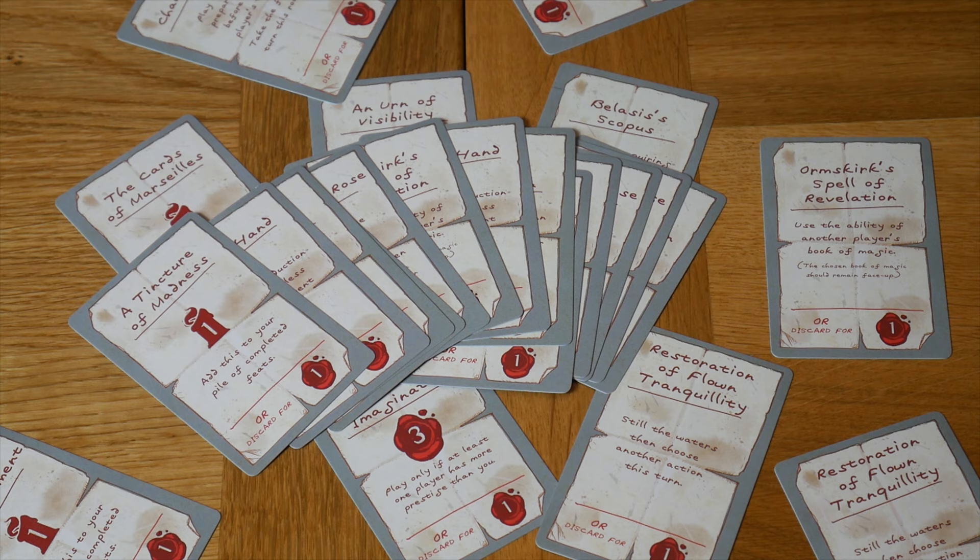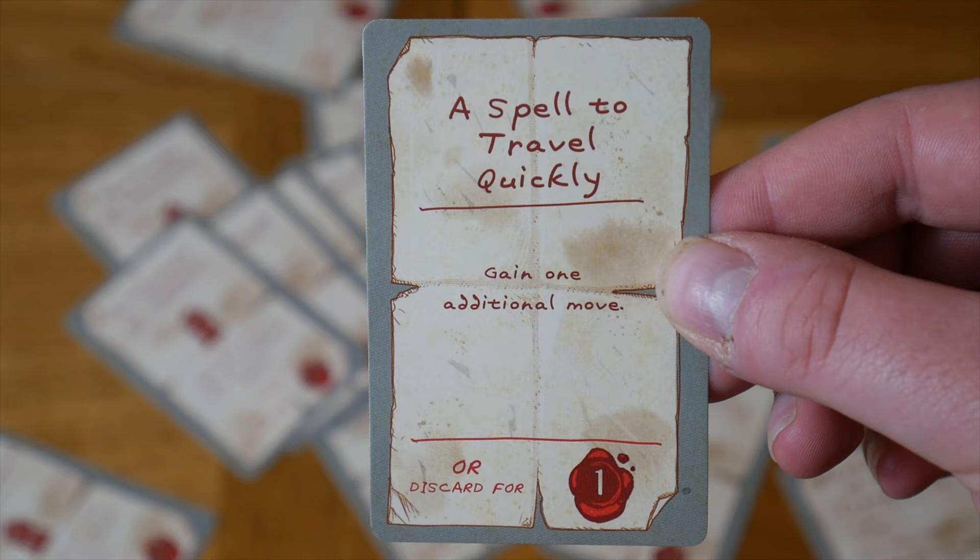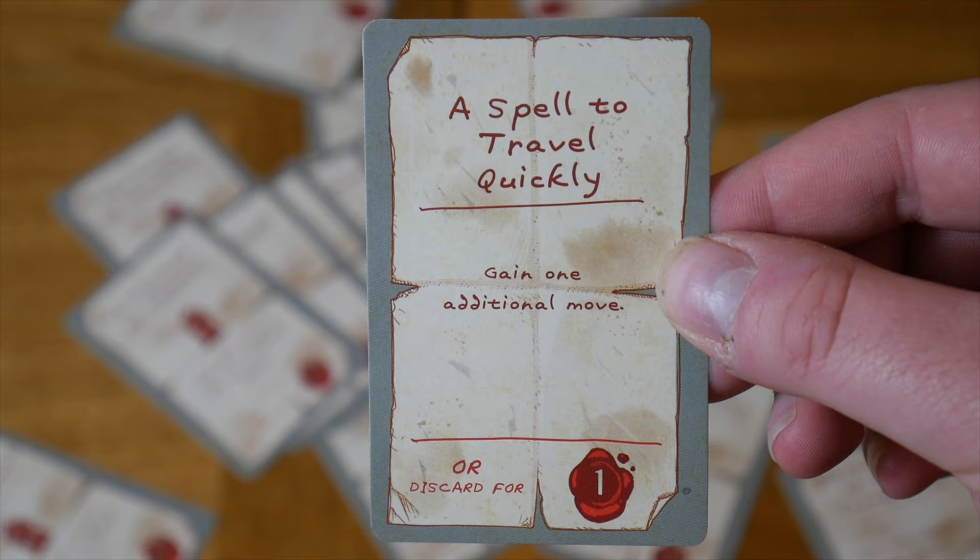Let's look at spells. These spells are obtained once a feat of magic has been completed. They will grant you a one-time bonus or can be discarded to gain one prestige. For example, this card — a spell to travel quickly — will enable the user to gain one additional move that turn, or can be discarded for one prestige point, as seen on the bottom.